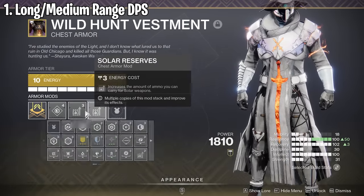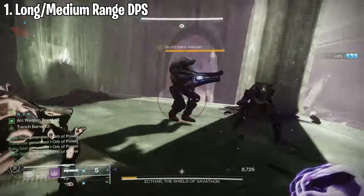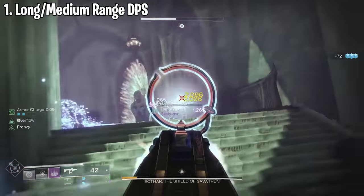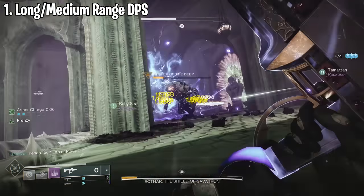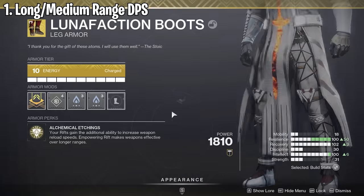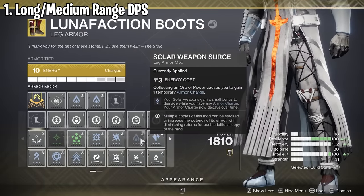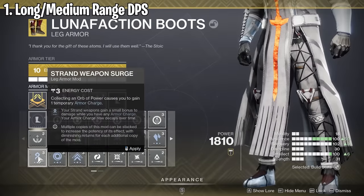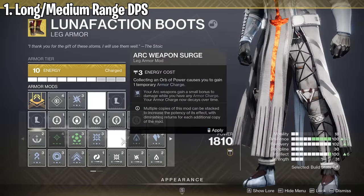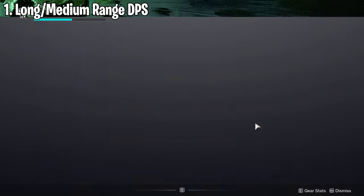You only need two reserves as this will max out the potential rockets you can hold in your inventory. One thing that carries on for the entire video: make sure on your boots you have surge mods on that correspond to the highest damage-dealing weapon in your loadout. If you have an arc rocket launcher, use arc surge mods; if you have a solar rocket launcher, use solar surge mods. Make sure you do this for every DPS rotation.